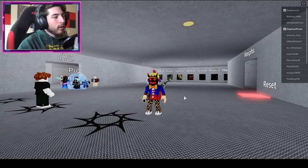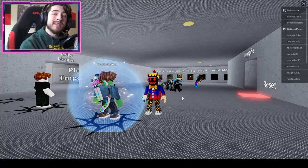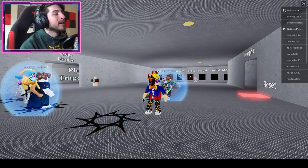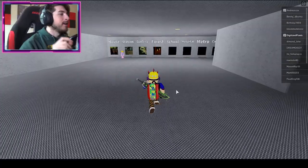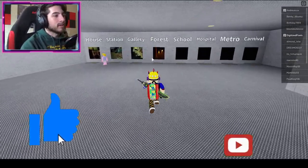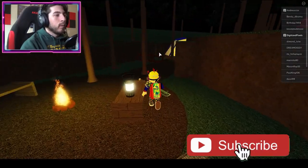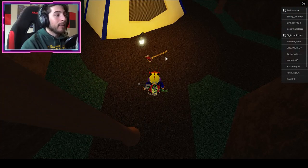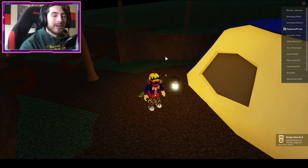Hello everybody and welcome back to another episode! Today on Roblox, my name is Digi, and today I'm gonna be showing you guys how to get the badge called Secret Axe. You found it in the forest, so already we have a hint — go to the forest. Right over here we're gonna go to the map, and once you do, walk forward and literally right there is going to be the Secret Axe. It's no longer secret, so congratulations!